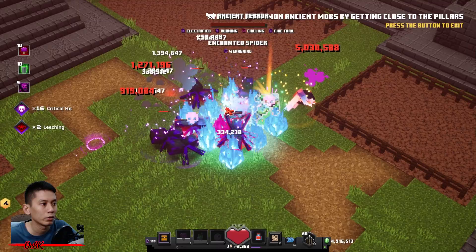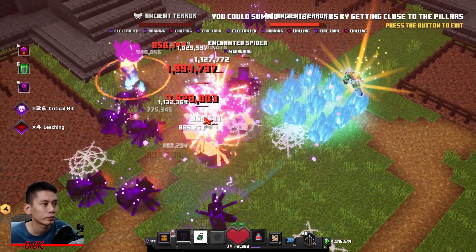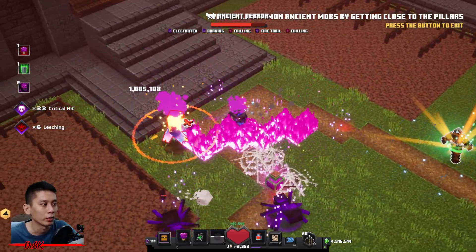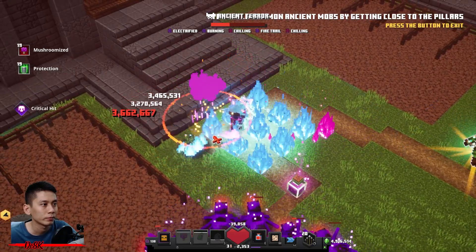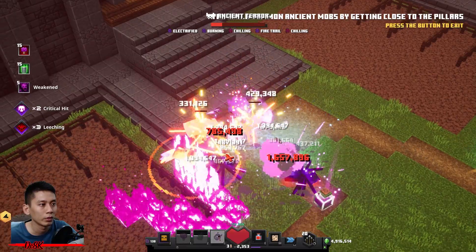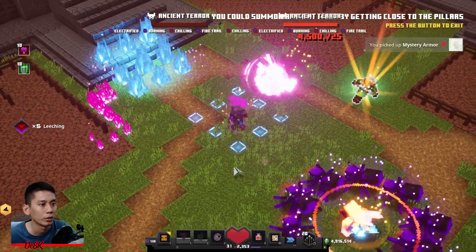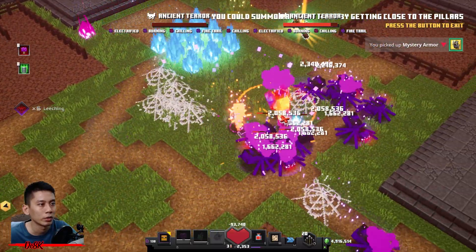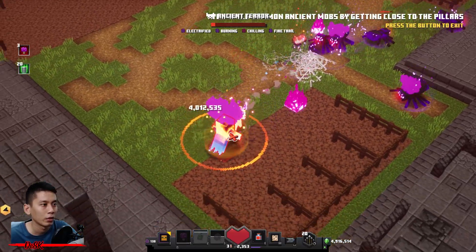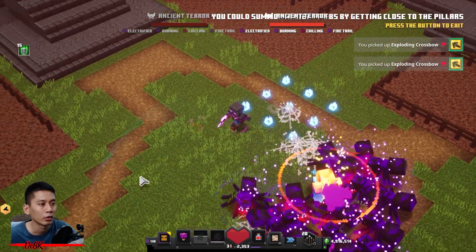It's kind of hard — it's burning me. There it is, the second wave. I got the exploding crossbow, a regular one. Come on, give me a unique one like the imploding crossbow. The next one is here — this is the third wave. A few more hits. I think I got three already.